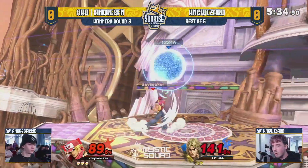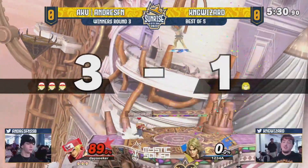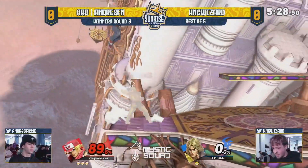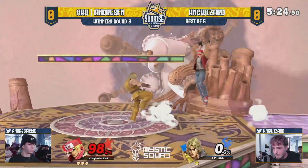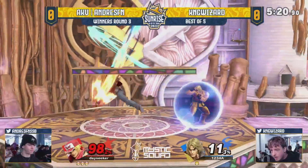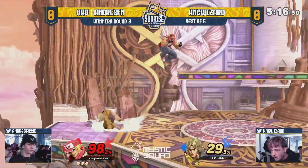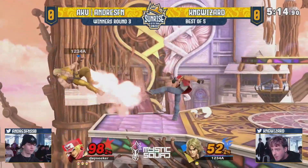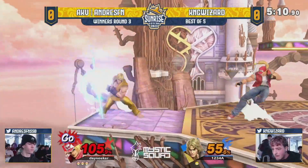Not a situation you want to be in as the Ken player. Andre's FN looking for the back air, looking for the up smash — no one is home. But Andre's going for a second one: if at first you don't succeed, try again — and the up smash hits! Andre's FN looking really strong, getting a nice little combo. Stage control is super strong here.